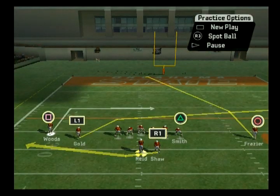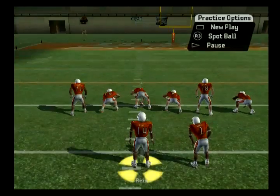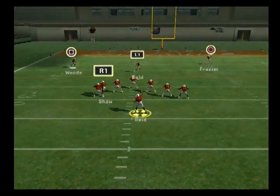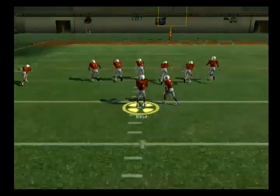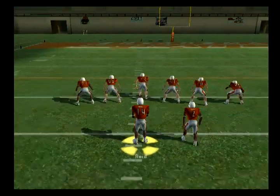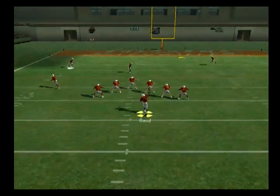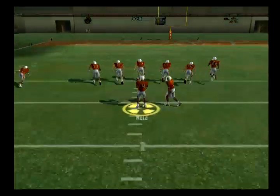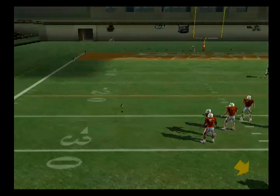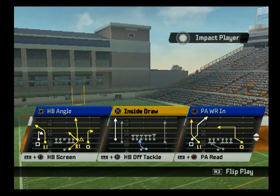Against zone with PA Reid, you've got three options — as good a zone beater as you can ask for. You've got your post route, which is good against cover two, three, and four. If you see a big hole open over the middle — which is always your first read — go to your crossing route. When in doubt, go to your short zone beater, which is your halfback. Center beater first, see if there's a hole there; if not, look for coverage and if you've got no pressure you could go to the post; when in doubt, just give it to your halfback. Excellent play — maybe the best play in the formation.